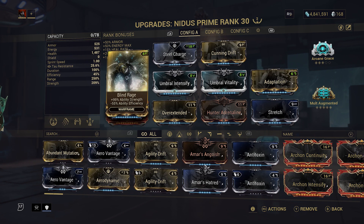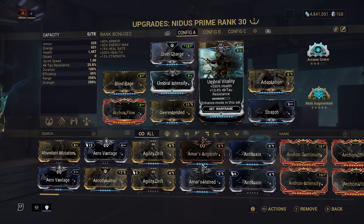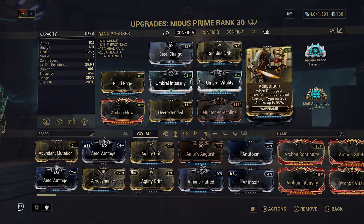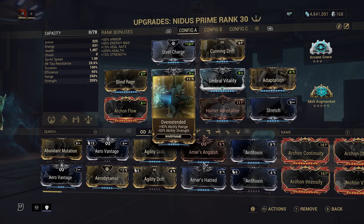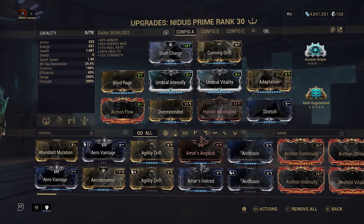We want as much strength as we can fit, so Blind Rage for plus 99. We're going to go with Umbral Intensify and Umbral Vitality - we need health and we need strength, and both together give a bonus of 55 ability strength. For survivability we'll be using Adaptation for 90% damage resistance, and Overextended paired with Stretch and Cunning Drift for a lot of range.